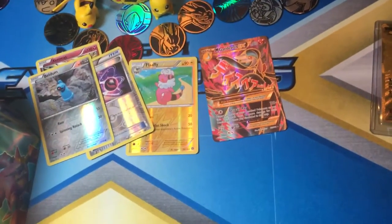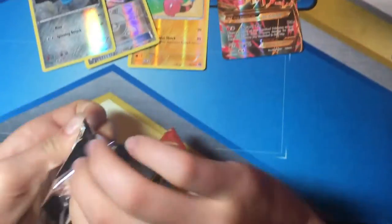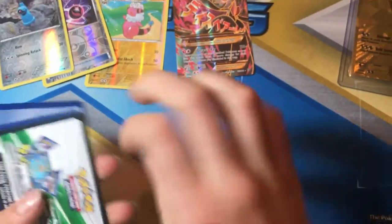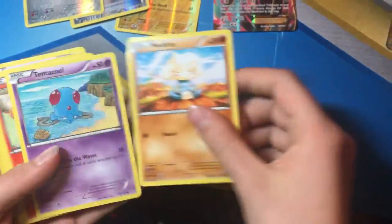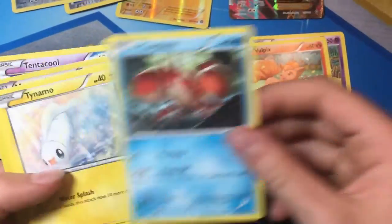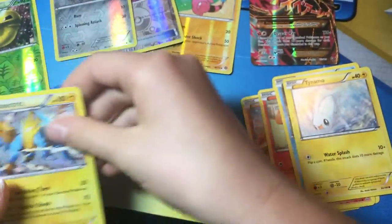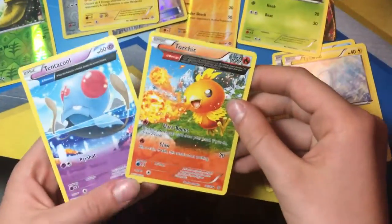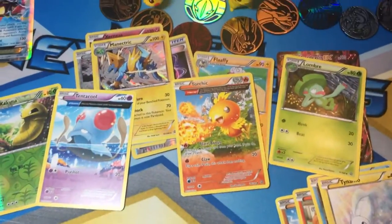Here we go. Another tin to add to the wall there. Here we go. A Meditite, a Tentacool, a Vulpix, a Corphish, a Tynamo. Here's a Reverse Holo and a Holo — a Lombre — and two Full Arts. And that is the pack.